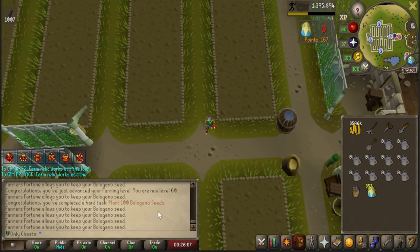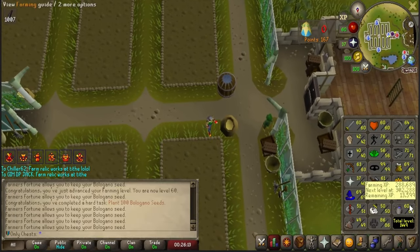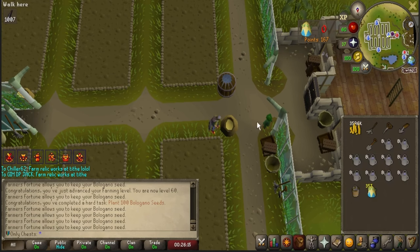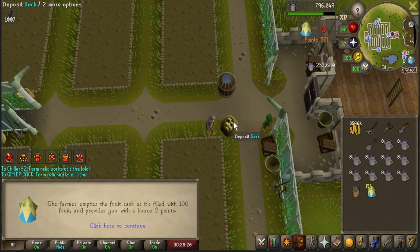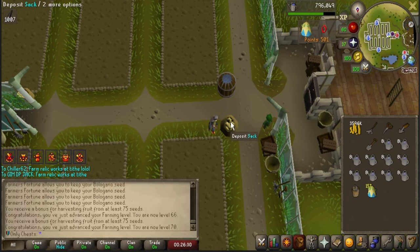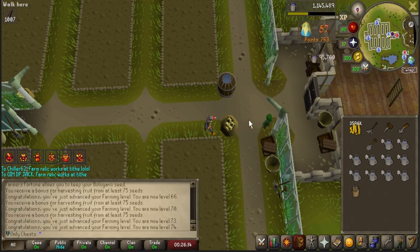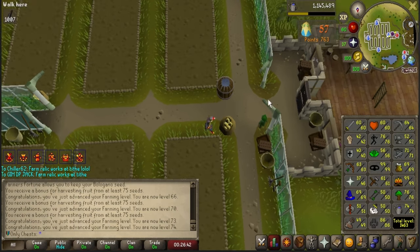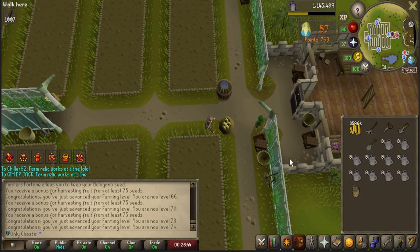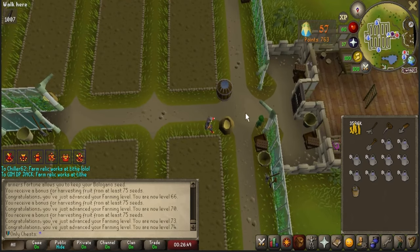We got the task — it's an 80-point task. We're going to figure out how much farming experience we get. I had 288,000 when we started. Let's deposit it. I can only deposit more? Oh, it's not the same. Well, that was a lot of experience. I thought I would have deposited all of them at once — that was kind of anticlimactic, I'm not going to lie.